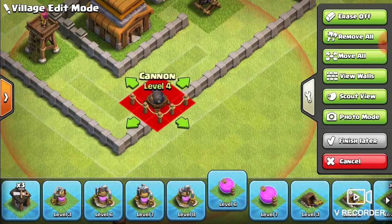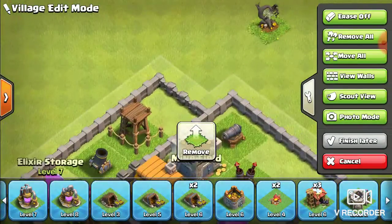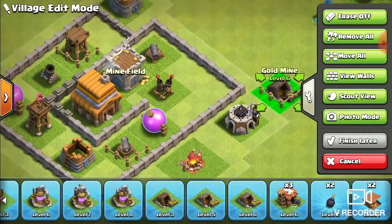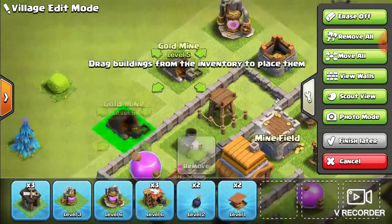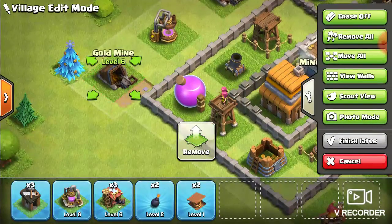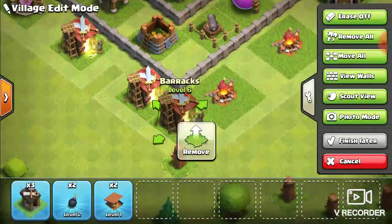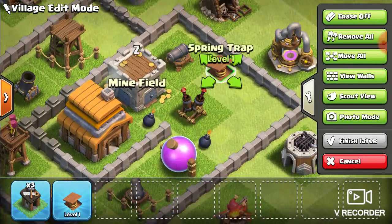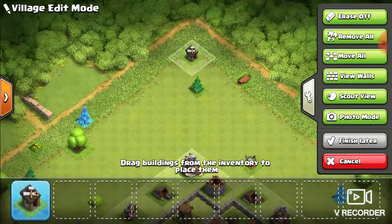And we'll drop one of you here. Put this there, right there. I don't know how fast I'm designing this, but I imagine it's much faster than it should be. We'll sit that there, this here. And we now go to the corners of the base and drop our builder huts.